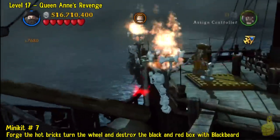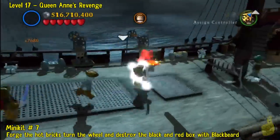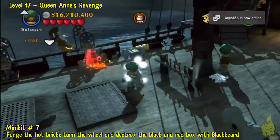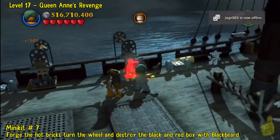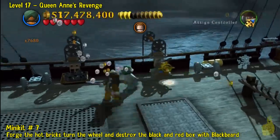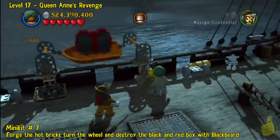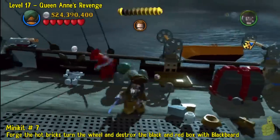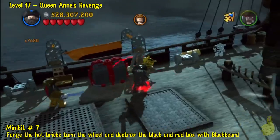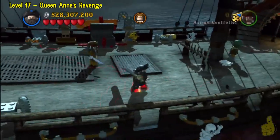We're going to pull all the way back to our other character, and this time we're going to use your character of choice to forge these hot bricks. Once we forge the hot bricks, we're going to destroy the black box with Blackbeard's special power. We used Towelhead Buddy there — not sure what his name is, but he's got a nice wrap. There's the box — we'll go ahead and use it, pull it apart, and booyah. Number seven.